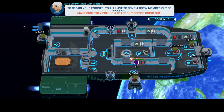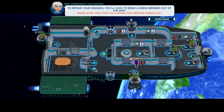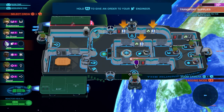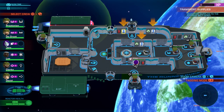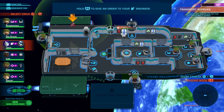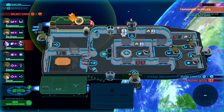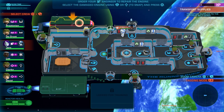Jinx is very familiar with the fire extinguisher. Occasionally your engines may become damaged — this will cause them to leak radiation into your ship, harming your crew. To repair your engines, you'll have to send a crew member out of the ship — make sure they pick up a space suit before going out. We've marked an engine as damaged — let's try out repairing it now. This is also something Jinx is quite familiar with. How many times did you have to hang off that damn wing? I'd just be out there on the wing.